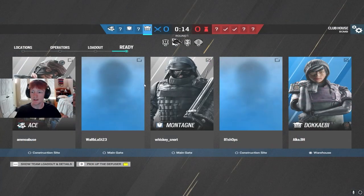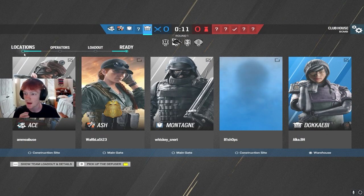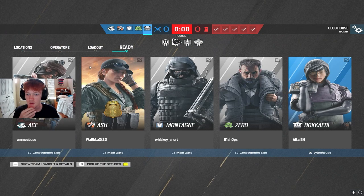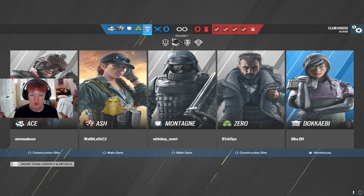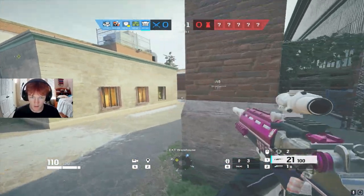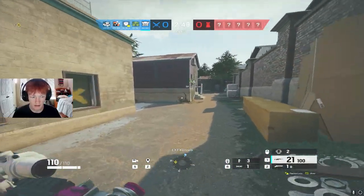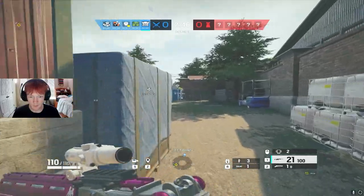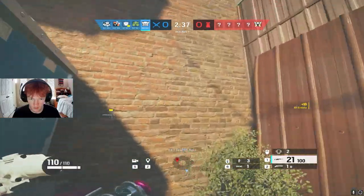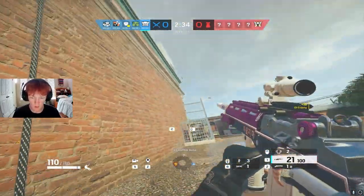We're now in an in-game example. I'm bringing Dokkabi on Clubhouse. One thing I want to say when solo queuing, especially playing a roam clearing operator like Dokkabi or Jackal, is that you want to save your prep phase drone. Saving your drone means not driving it into site and getting it killed, but you still want to collect some info. Solo queuing Dokkabi, I want to roam clear as my main objective and help my teammates get into site by taking pressure off people off-site. So I'm going to rappel onto this roof and break the hatch with the DMR.